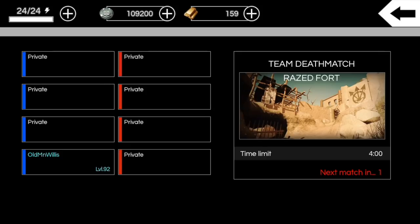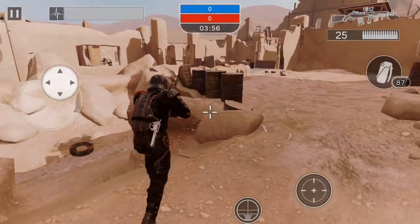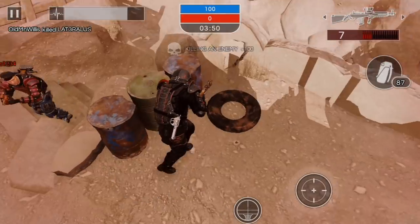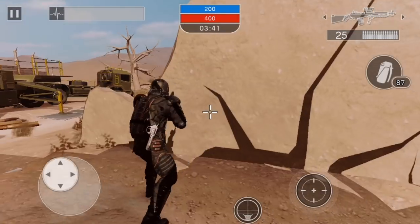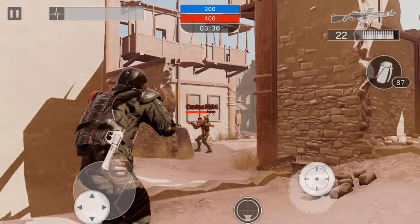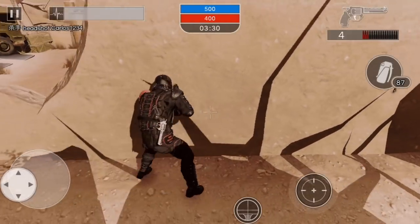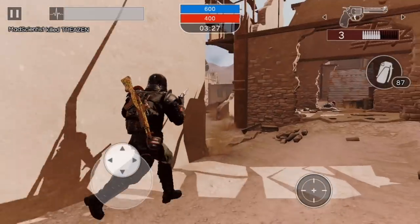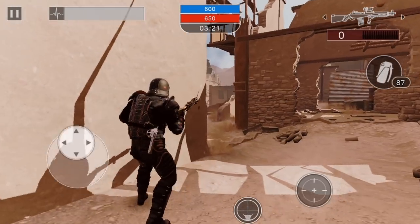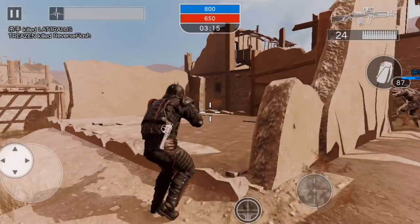We ran out of time and jumped into the next match — Raised Fort. This happens to me all the time. If they could just add a simple map voting system. I was playing earlier today and got Warehouse at least 5 times in a row — no lie, just played ranked back-to-back. It's so insane, I don't understand it. Just a simple map voting system, give us two choices. It can't possibly be that hard to implement. But whatever — we'll enjoy our time here at Raised Fort.